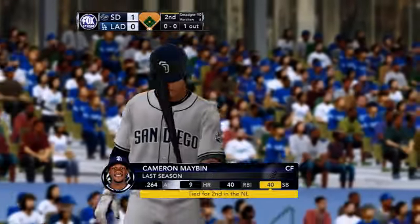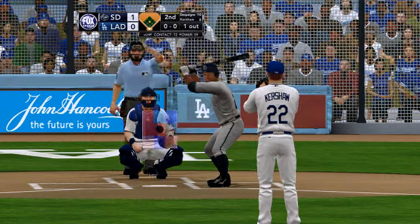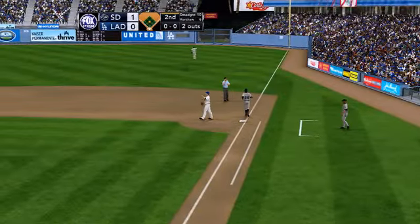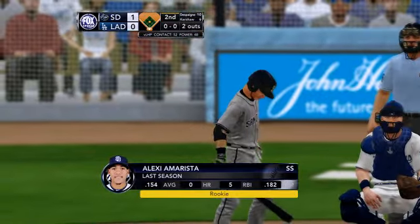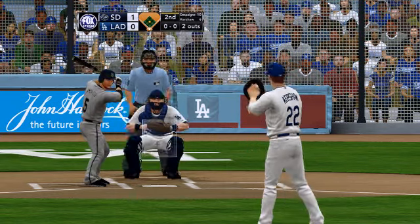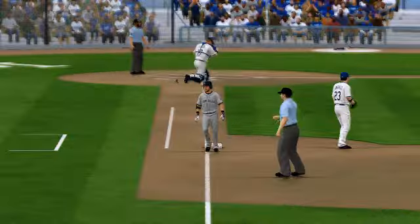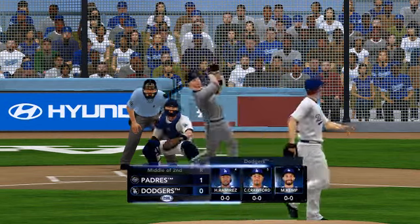Cameron Mabin will get set. Padres of course play in a huge ballpark — Petco Park at home. A team that has to be designed for a big park like that. Maybe, John, that's the reason they don't — that one's drilled to short, two away. Amarista settles in. Hit sharply towards the hole — throws on to first in time to retire the side. First run of the game comes in the second, the Padres lead one to nothing.